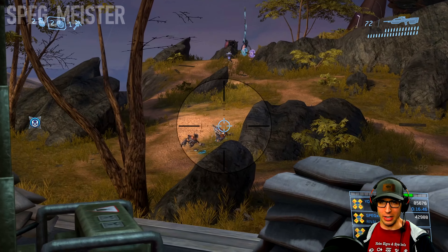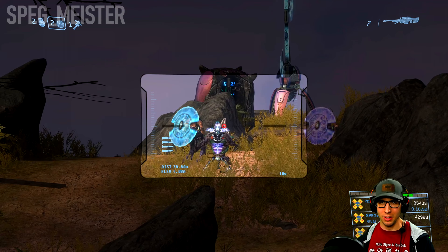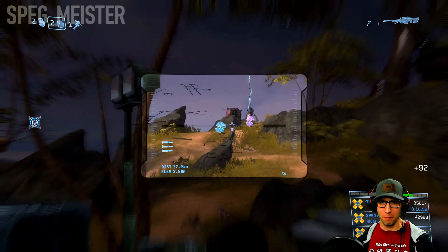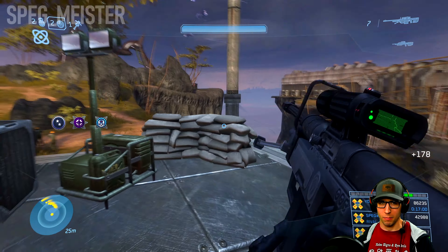When I get to this part, I like to try to snipe that Chieftain at the top of the hill. If you do it right, three shots from the sniper rifle will kill him, but if you don't, he'll retreat further back — and that's not a huge problem.